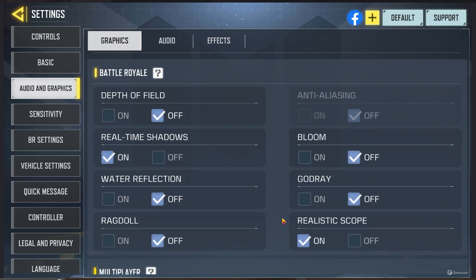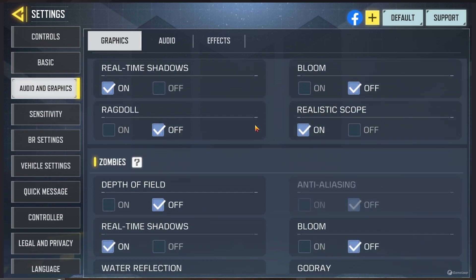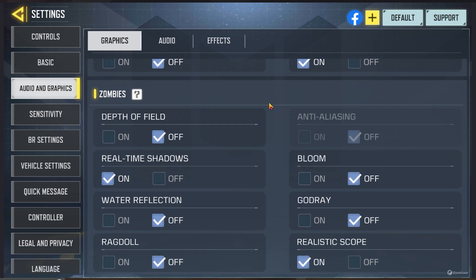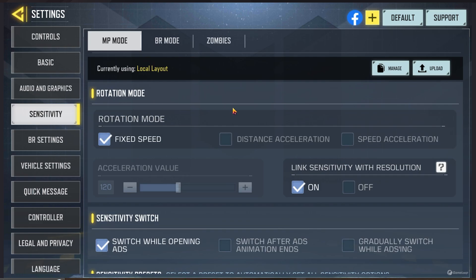We're going to cover a little bit of battle royale settings here, though I'll just gloss over them. There's small multiplayer stuff. Real-time shadows — I have that on, and I actually advise keeping that on because there are times where I've been able to see shadows and know where enemies are because of it. Ragdoll — if your PC doesn't perform very well, always turn that off. I've put mine on off as well, but you don't really need to. Shader preload — if you're suffering from some issues you can use this, but I haven't needed to.